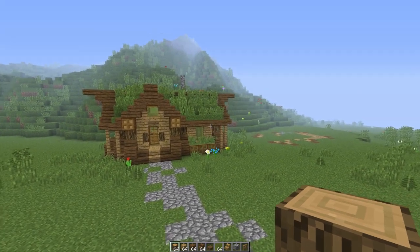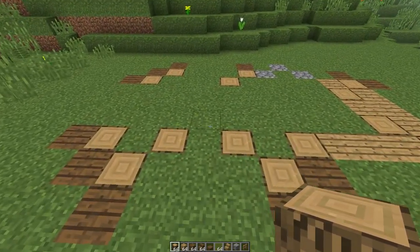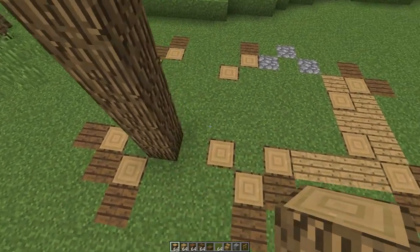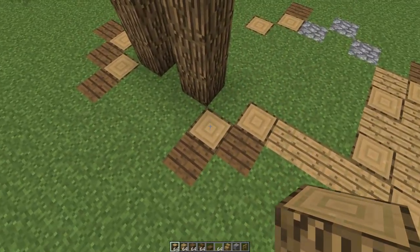Right guys, so we are ready to begin once you have your materials ready and we're going to start with some oak wood. We're going to start with the entrance and place two five block high pillars. Then we're going to continue with four block high pillars.